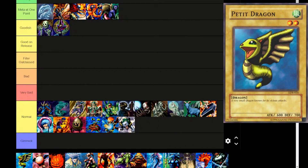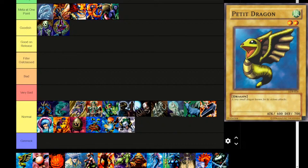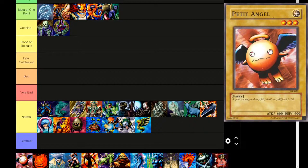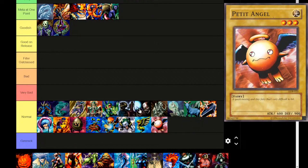Next up is the most powerful dragon — Petite Dragon. Wind attribute, level 2, dragon type. 'A very small dragon, known for its vicious attacks.' Great things come in small packages. 600 attack, 700 defense. Vicious but not particularly strong. Normal tier. Next up, Petite Angel — Light attribute, level 3, fairy type. 'A quick moving and tiny fairy that's very difficult to hit.' 600 attack, 900 defense. Normal tier.